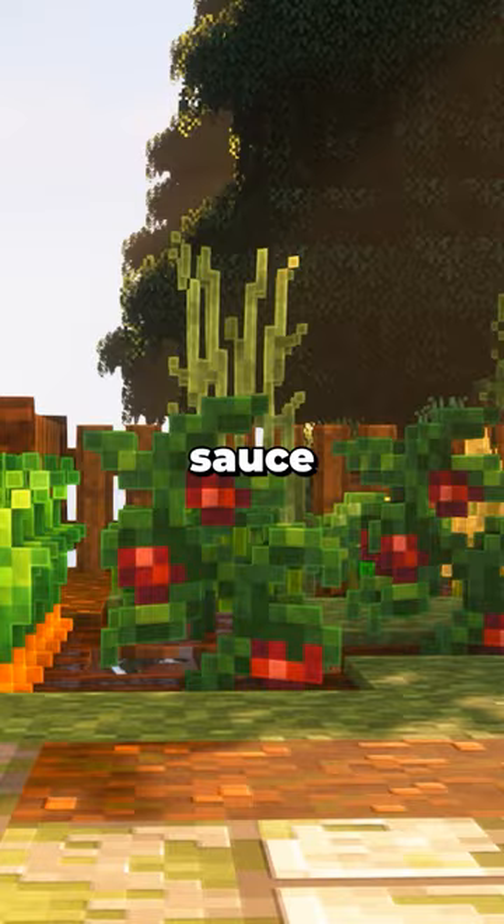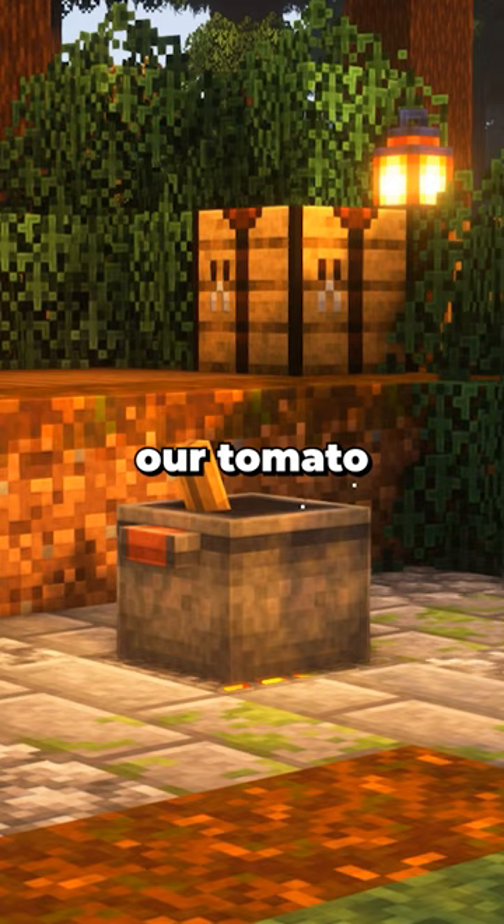Next, we'll make our tomato sauce. So let's grab some fresh tomatoes from my garden, just like this, and toss them into my cooking pot. Our tomato sauce is going to take a bit of time to cook up.